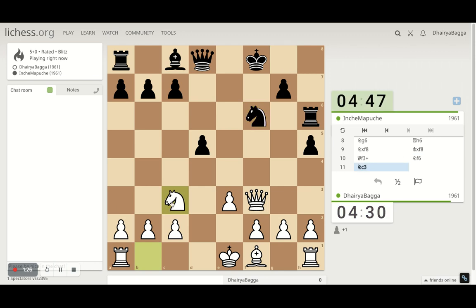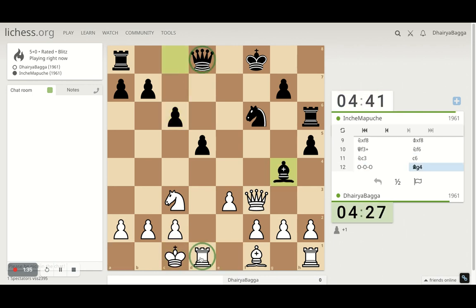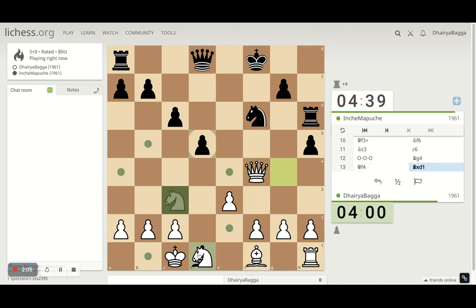Developing the knight, preparing to castle. Queen is in front of the rook so I think this should be nice. Ah, that was a nice move by the opponent. Okay, how do we get out of it? There has to be something here — probably not. Should I — bit careful with this queen here, doesn't work. Okay, let's go here for now, I'll take this.